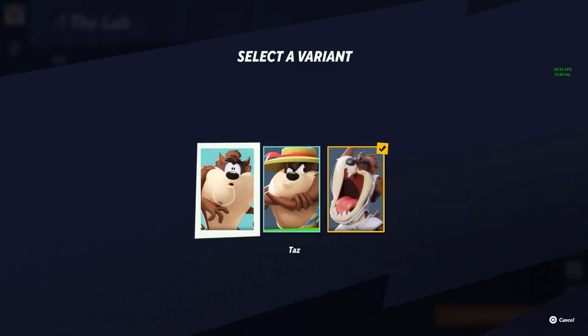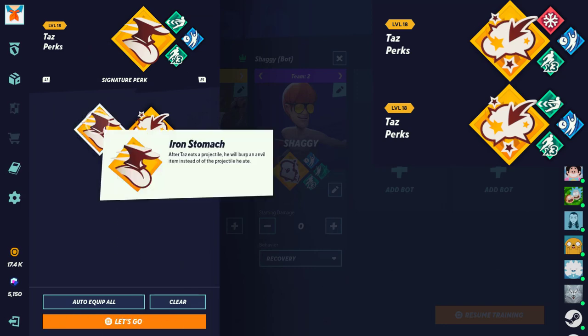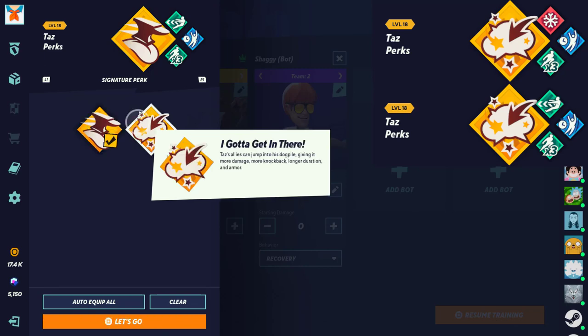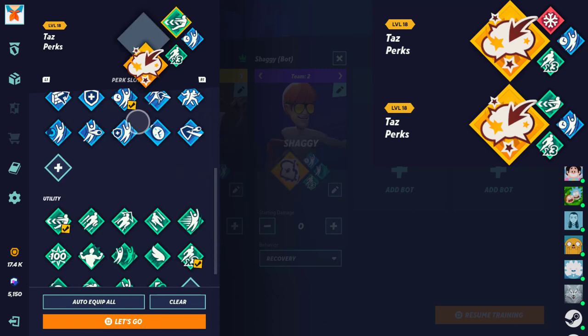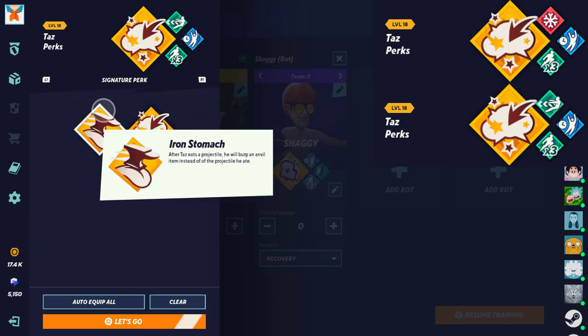Next we have Taz. It's preference based on how you play him. Iron Stomach — when you get hit by a projectile, he gets an anvil which does a lot of damage and knockback. I Gotta Get In There — when you use your dogpile move and your teammate is low, there's more damage, more knockback, longer duration, and armor. I highly recommend I Gotta Get In There in twos — always run this in twos. I don't think there's a reason you shouldn't be running this in twos. If you're playing ones, use Iron Stomach because you don't have a teammate.